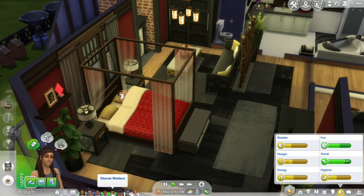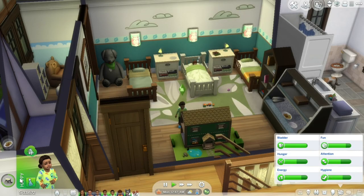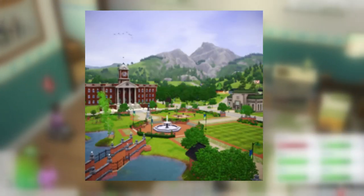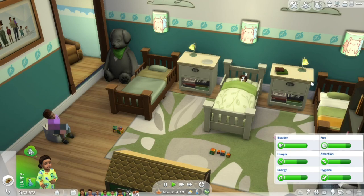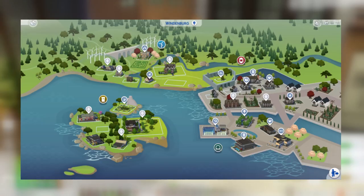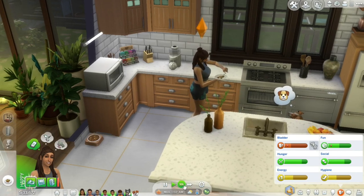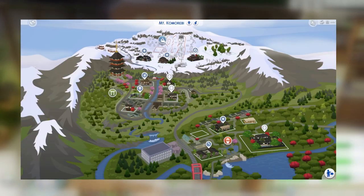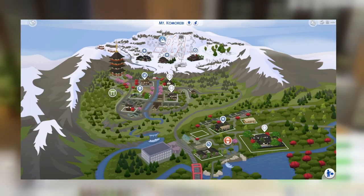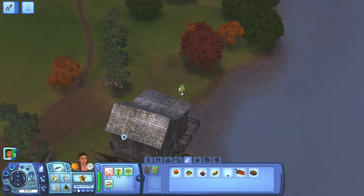The size of The Sims 4 worlds also detracts from immersion. The two starter worlds, Willow Creek and Oasis Springs, have a combined total of 42 lots across two worlds, while Sunset Valley — The Sims 3's base game world — has 92. While the Get Together expansion's Windenburg had 27 lots, other worlds have been tiny: Del Sol Valley from Get Famous had a measly 11 lots, and Mount Komorebi from Snowy Escape had only 14. It's always such a joy returning to The Sims 3 and experiencing that freedom of a large open world again.